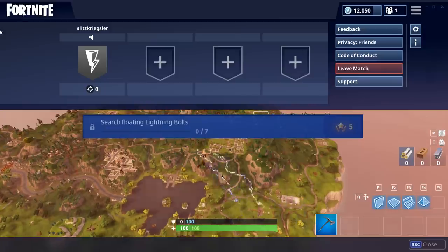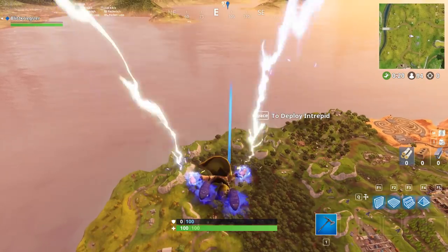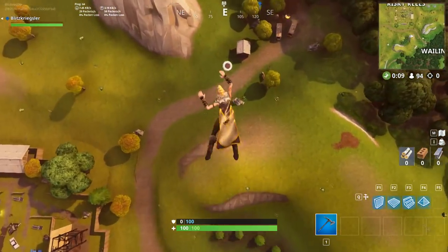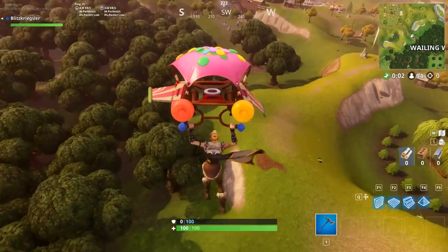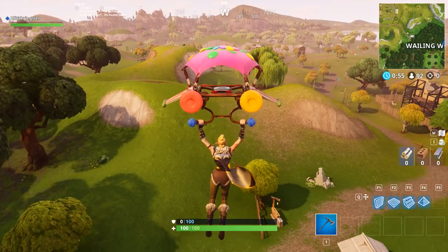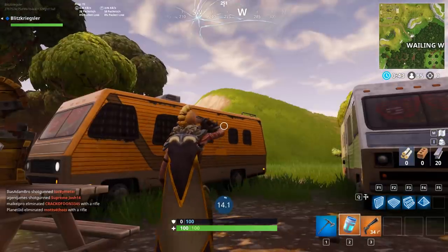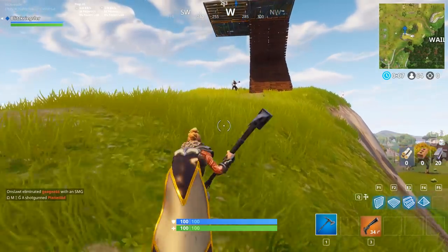I feel like you guys understand how to get kills in Retail Row, so I'll skip ahead to gathering more lightning bolts. We already have the one from Retail Row. I'm heading to the Wailing Woods next, and you can also see on the map there's one right south of Risky Reels. Risky Reels is one of my favorite drop spots — not a lot of people go there and there's always some weapons. I can see another lightning bolt below me and someone is already there mining away.